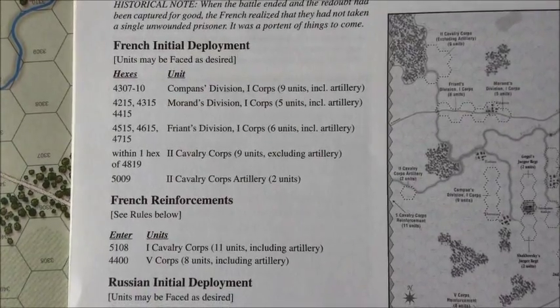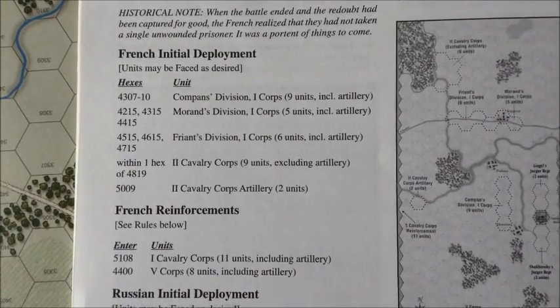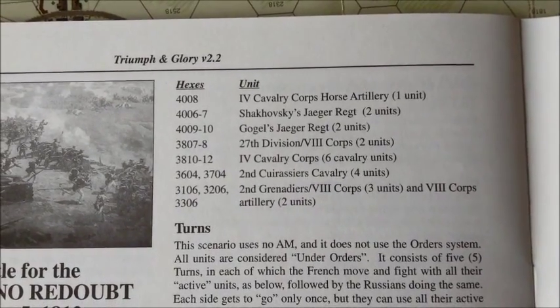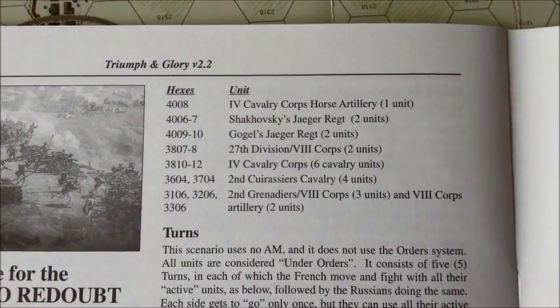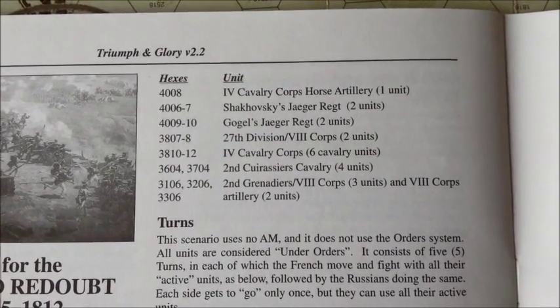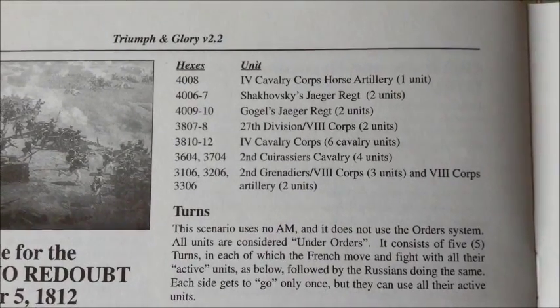In the French setup, they give you the division name and the corps it belongs to, so it's easy to find the units. Unfortunately for the Russians, they list individual units like Shikovsky's Jäger Regiment, Gogol's Jäger Regiment, and 2nd Cuirassiers without indicating which corps they belong to. It's a little clunky trying to look up individual units — I wish the setup had been more explicit.